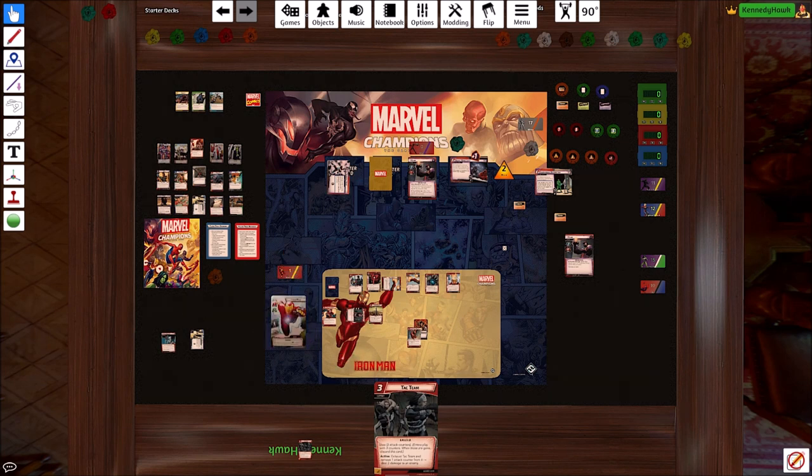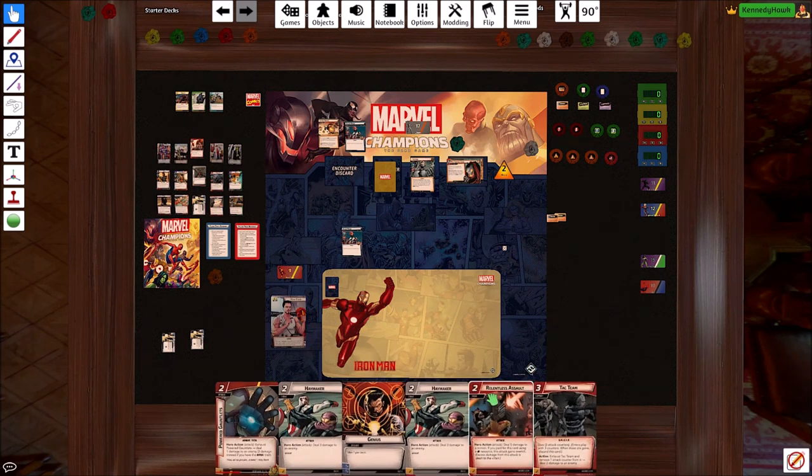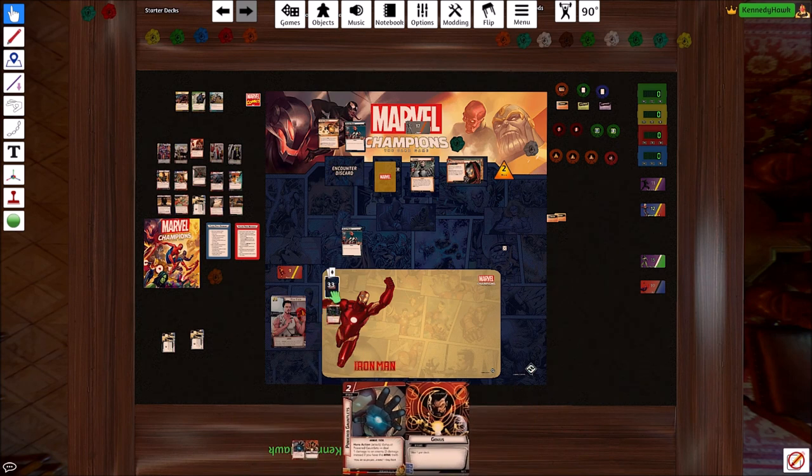So that was good fun. Next up is Ultron. And we're back — Ultron is set up. We're doing Ultron in regular mode, so we have our Ultron drones all ready to go. We'll create a drone right away, and draw our six cards and see what we get.